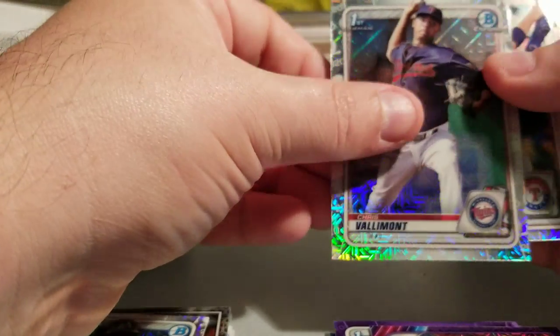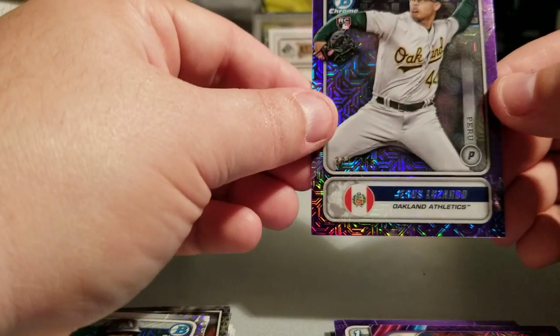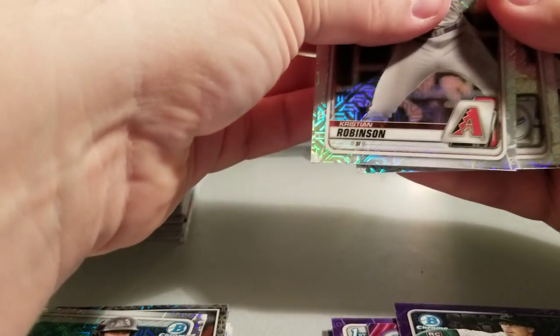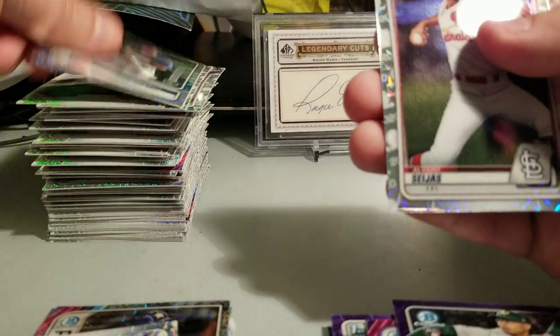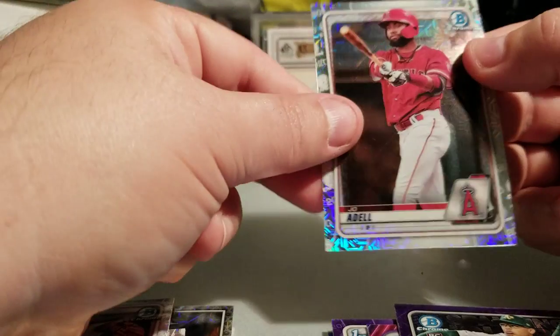Pack 23 has something purple too — Kyle Lewis, Chris Volumont, Josh Jung, Miguel Amaya, and Jesus Lozardo — spanning the globe, this is 201 of 250. I want to see some ink! Pack 24: Christian Robinson, Miguel Vargas, Matthew Lugo, Alvardo Sejas, and Joe Adele — nothing.